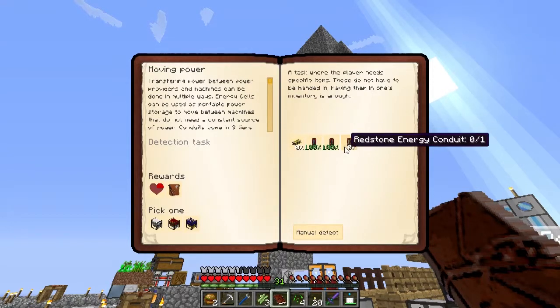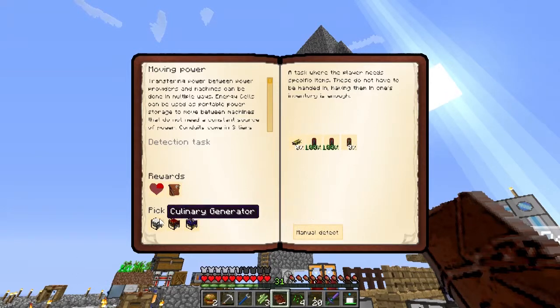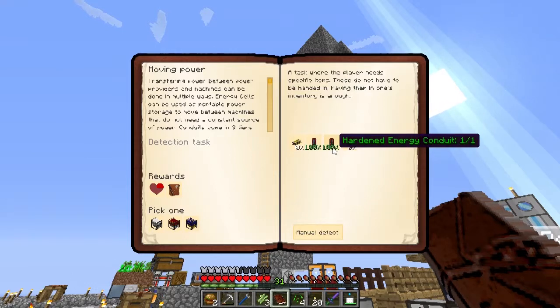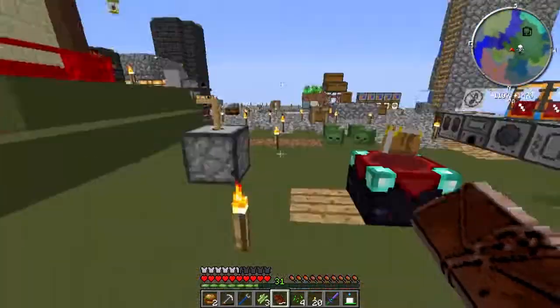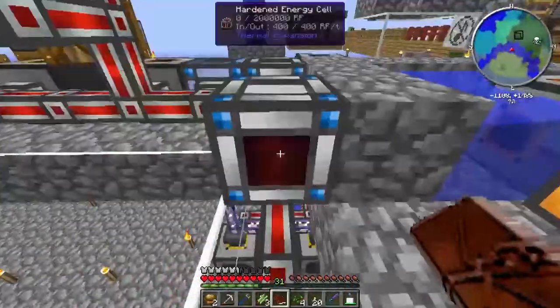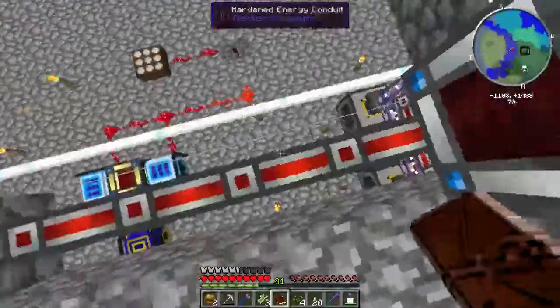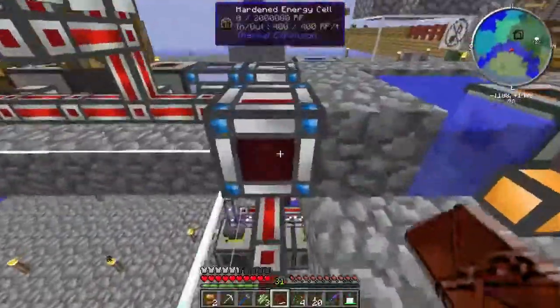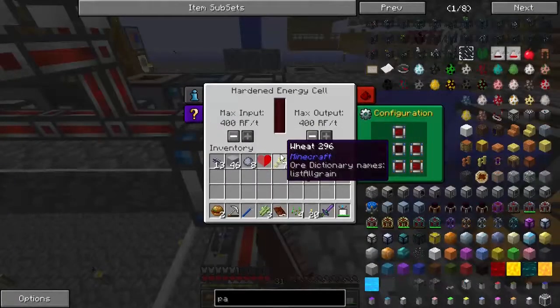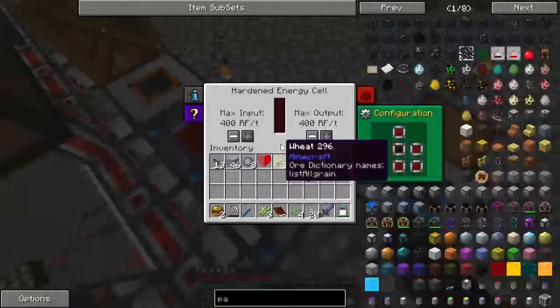I also need this thing because the hardened energy cells only do 400 RF I think, and this does 2,000, so we'd be able to move a lot more power - not that we have power to be moving. It's actually coming in, you just can't see it because it's leaving so fast. That's the problem.